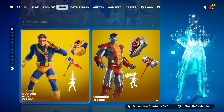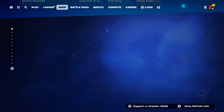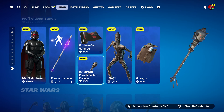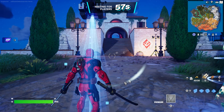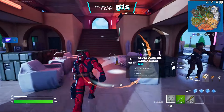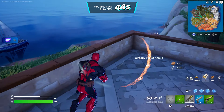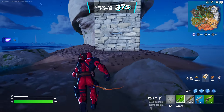Once we start up a battle royale, you guys can hover over here and wait until the game starts. This also works for Season 4 — we're going to go to Reckless Railway, which is in Season 4. If you see this in Season 4, everything still works. Just go to Reckless Railway. Press down the D-pad to thank the bus driver and we're going to go to Reckless Railway.